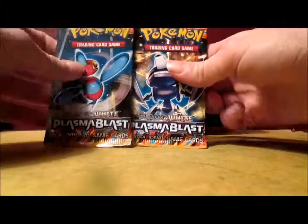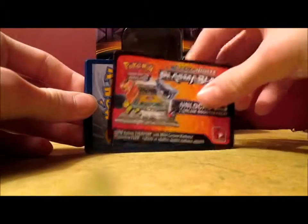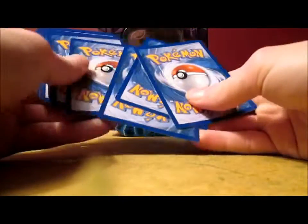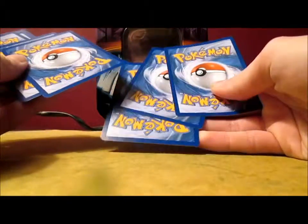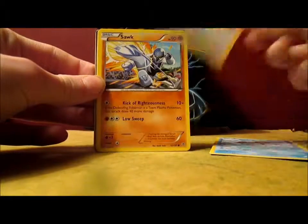We've got two Plasma Blast packs next. Going with Genesect first because I like Genesect better than Porygon Z. They should have made Porygon Z have a Mega Evolution — for Pokemon X, Porygon X, and for Pokemon Y, Porygon Y. I think that'd be pretty cool, yet again it'd probably be really stupid. A common Lapras — that's weird.